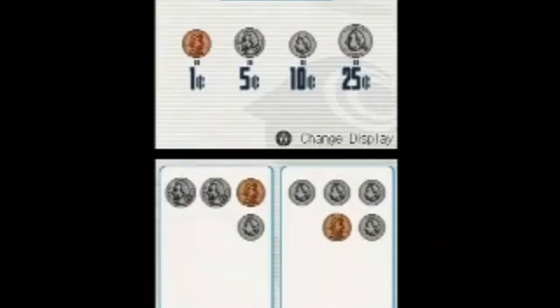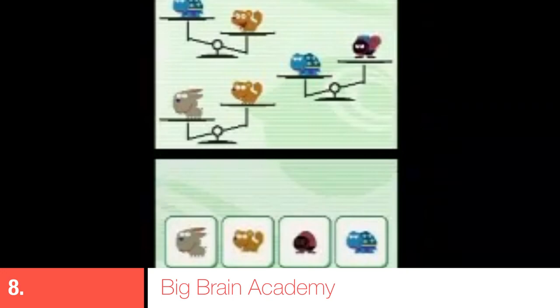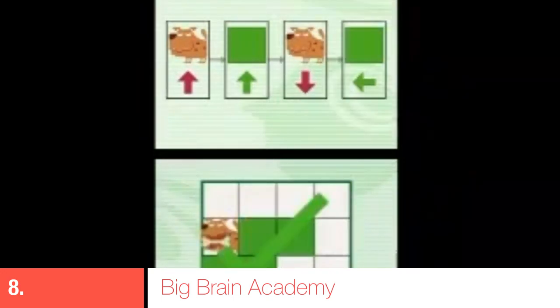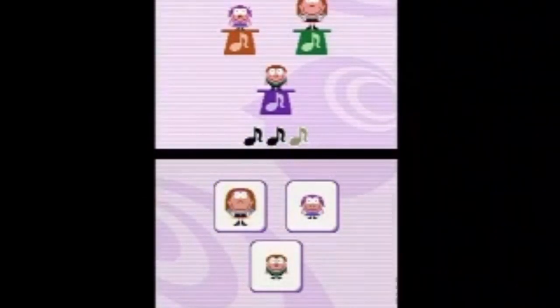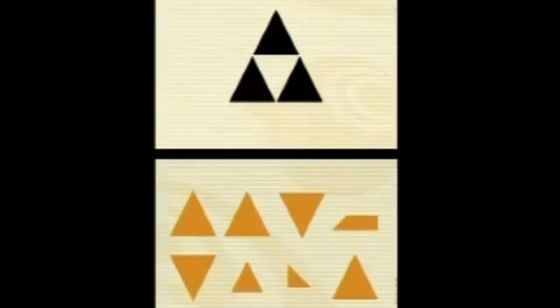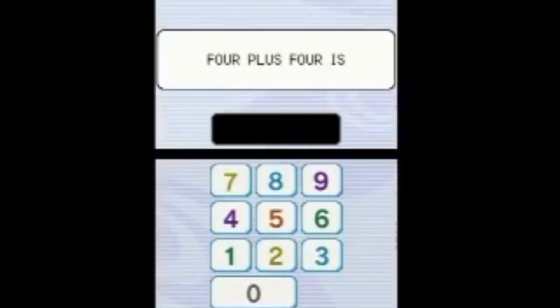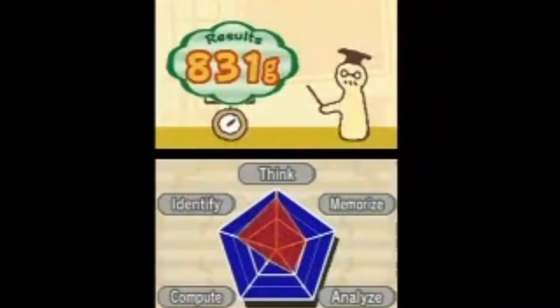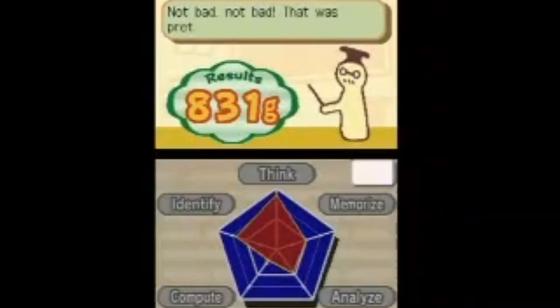Coming in at number eight is Big Brain Academy — one of the games we all got obsessed with on the DS, trying to beat our friends' high scores and get a better average brain score. There's math involved, puzzles, and you're basically training your brain daily trying to get the highest score. It also has fantastic local multiplayer to play with friends and see who has the biggest brain in the group.